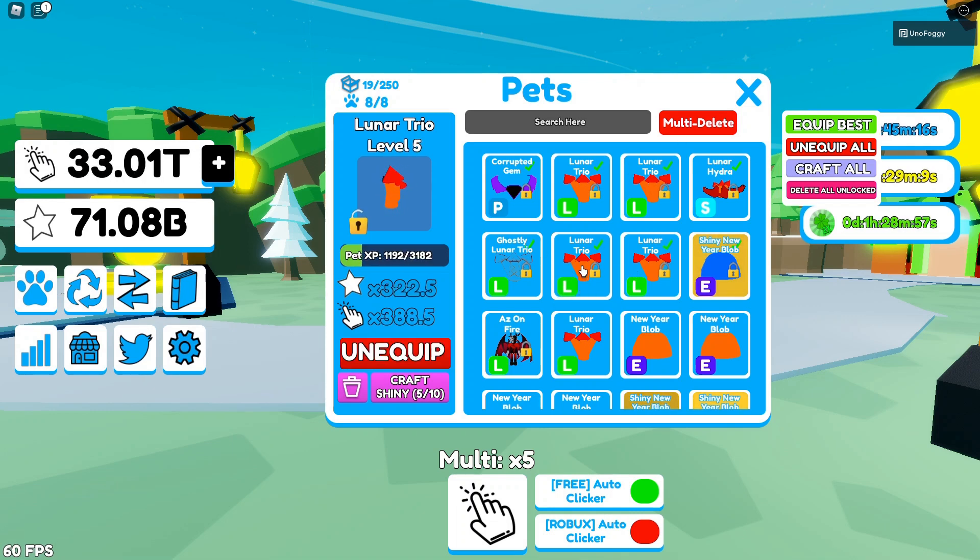I also have some pets on my team that have been leveled up, and I have this thing here which is a Ghostly. I didn't know this was a thing in the game since I'm quite new, but I believe it's kind of like the Mythic variant from BGS — it's a chance modifier that makes the pet look a little different, a bit more transparent compared to the normal version.